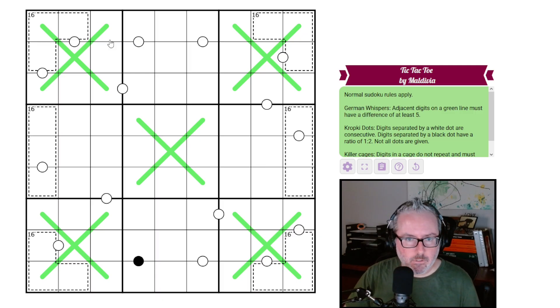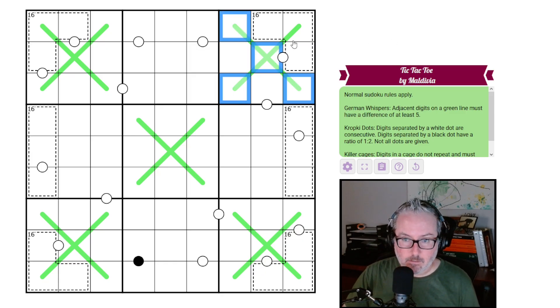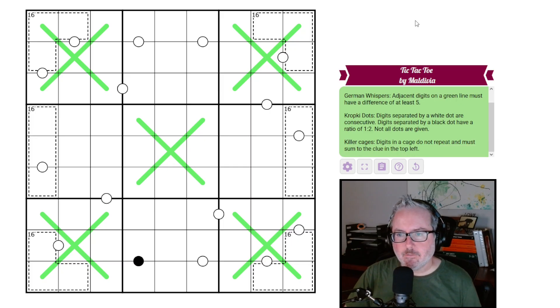Let's jump into the rules. It's normal sudoku — every row, column, and three-by-three box must have digits one through nine once each. We also have the tic-tac-toe overlay; this person has just overdone it beating their opponent — multiple winning lines. We have German whispers: digits on a green line must differ by at least five, so all the X's are German whispers lines. We have kropki dots: white dot means consecutive digits, black dot means a ratio of one-to-two. Not all dots are given, so no negative constraint. Finally, killer cages: digits in a cage don't repeat and must sum to the clue in the top-left corner — they all look like 16s.